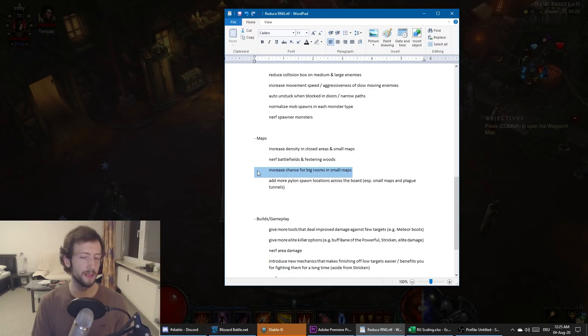For maps, increase density in closed areas and small maps — Keeps, Crypts, sewers — and increase the chance of rooms. As I mentioned, those maps are bad not just because of fewer enemies but also because you can't pull enemies far if they're slow and not aggressive. You could also nerf Battlefields and Festering Woods slightly so more maps become viable — there'll always be better and worse maps and monster types, nothing wrong with that, but you'd have a bigger pool to draw from.